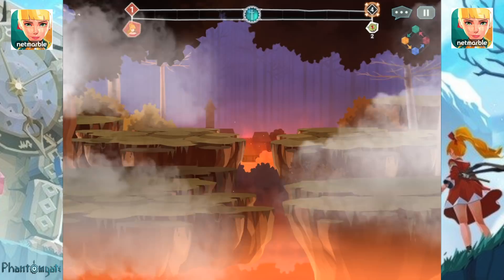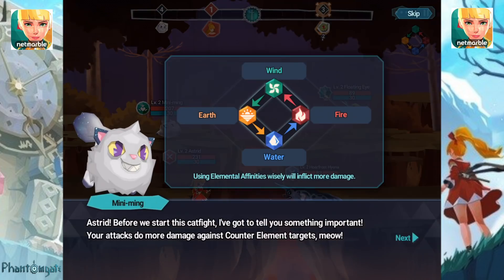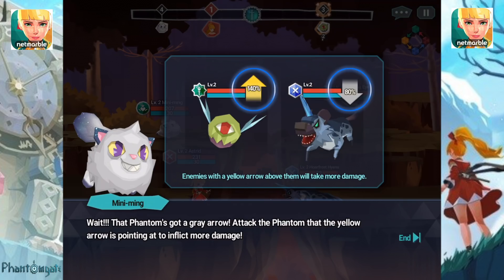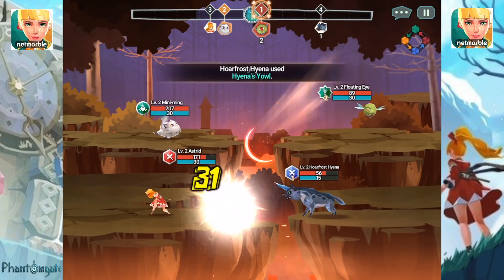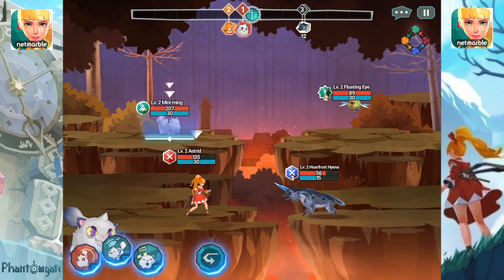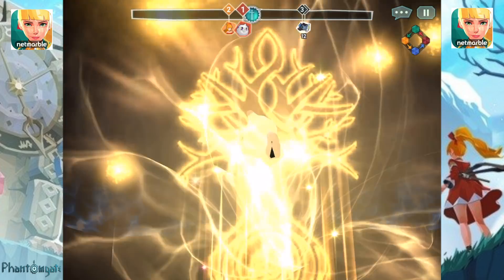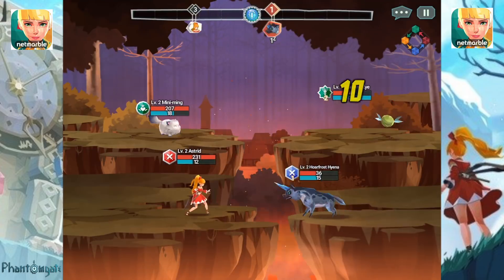Here's a battle we just got into. Looking at the top of the screen, it's turn-based strategy. The four elements — earth, water, fire, and wind — each have an advantage over other elements. The yellow arrow means they take more damage, so you want to know what you're attacking and what you're attacking with. Looking back, I should be attacking the floating eye rather than the hyena, because the floating eye was vulnerable. Astrid is only level two but she'll get stronger.